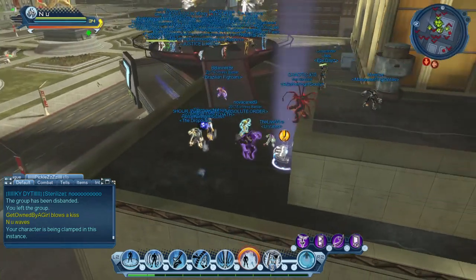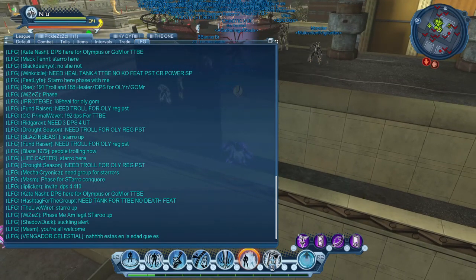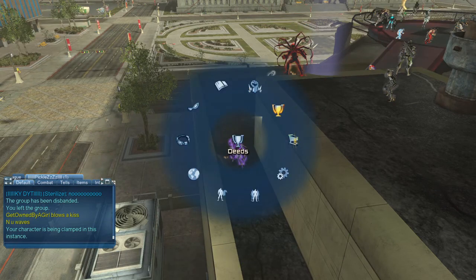This phase technically should have an hour spawn point, so what you do is go back into LFG, find somebody that says 'Staro up,' phase with them, and you just keep doing that over and over.